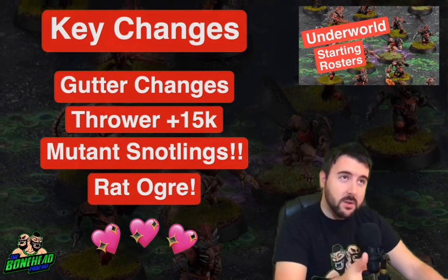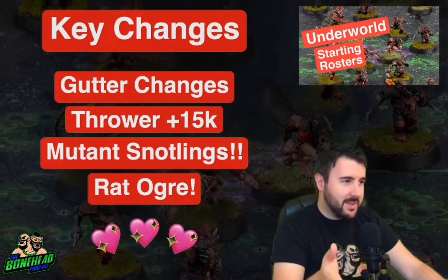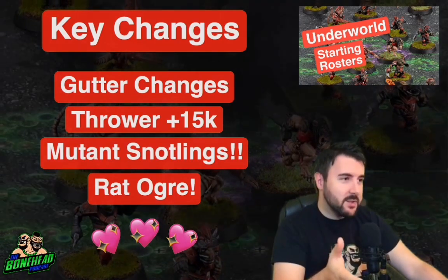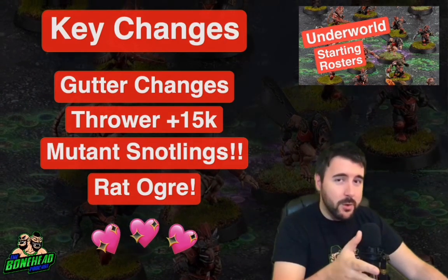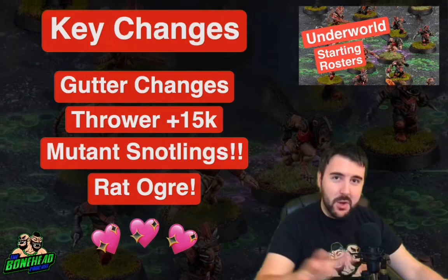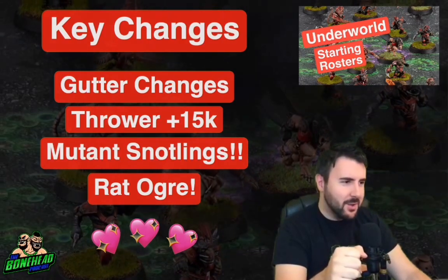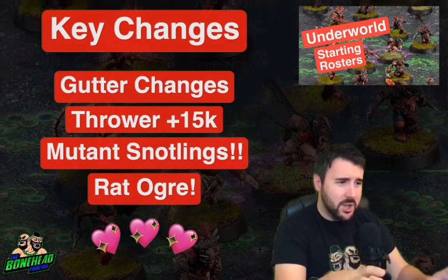You get six Skaven players still, but now you only get one each of the positionals and three of the linemen. At first that was kind of a nerf, and the gutter didn't even have access to a mutation. However, with Blood Bowl 2020 landing, the roster got changed even more — the gutter got corrected and now does have mutation access. The team is looking in a very, very good spot because there's so much you can chop and change.